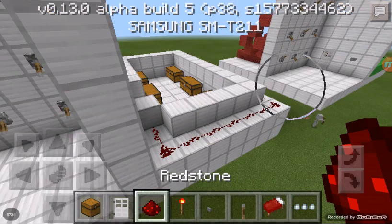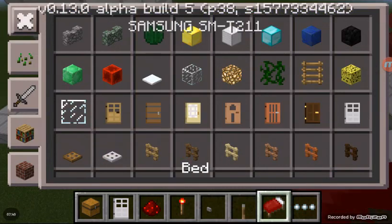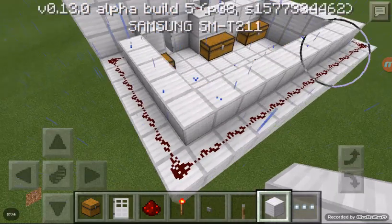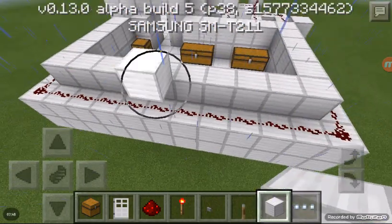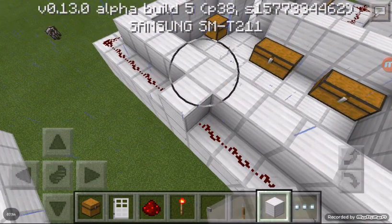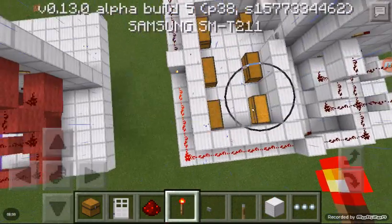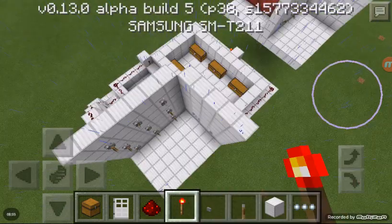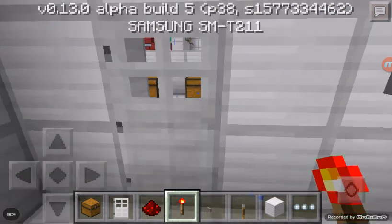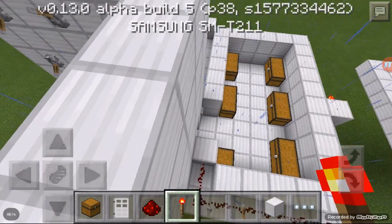I'm sorry for that — you must put a redstone torch right there. Just break this redstone, break that, put that back, and put a redstone torch right there — and that will solve the case. It will close the door, and then once you flick the right levers it will open.